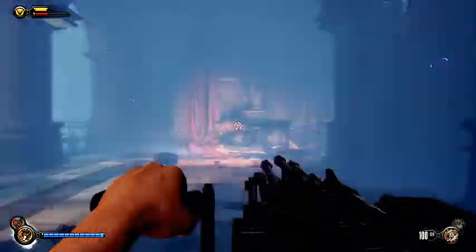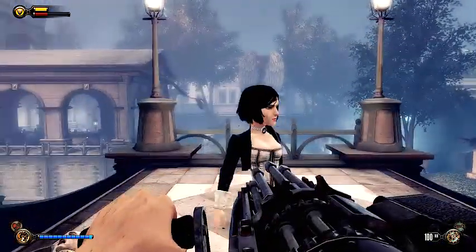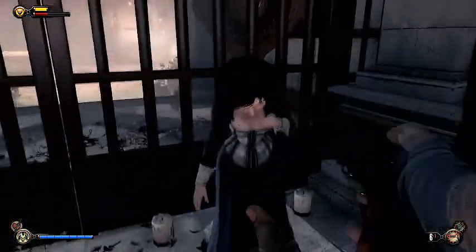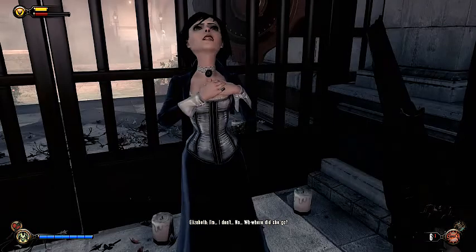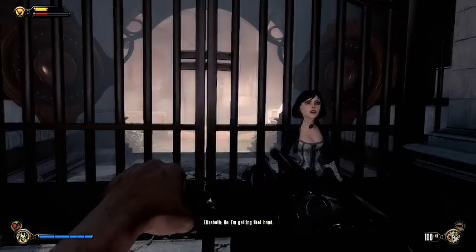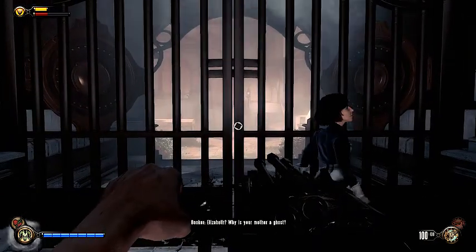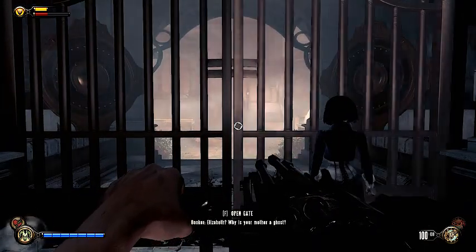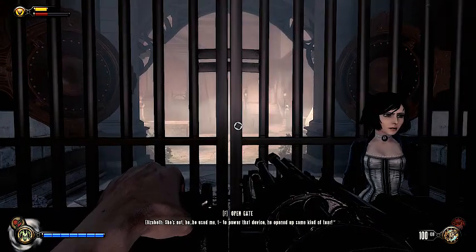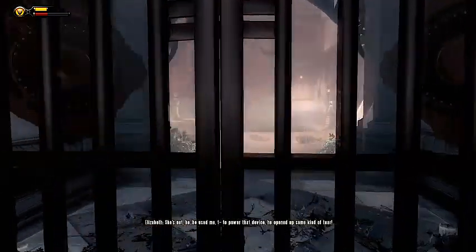Now let's go to her tomb and unleash the witch. At this point, make sure that your charge vigor is equipped. I haven't upgraded my charge vigor here and this is hard difficulty, but regardless — ready your gun and vigor. Here we go.